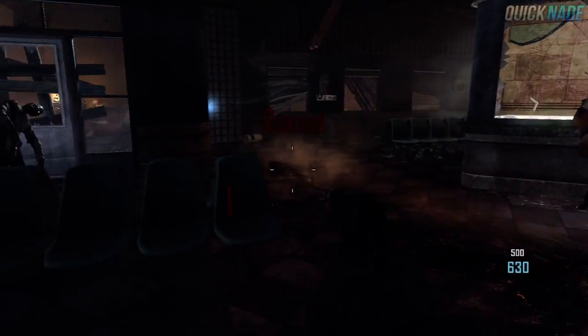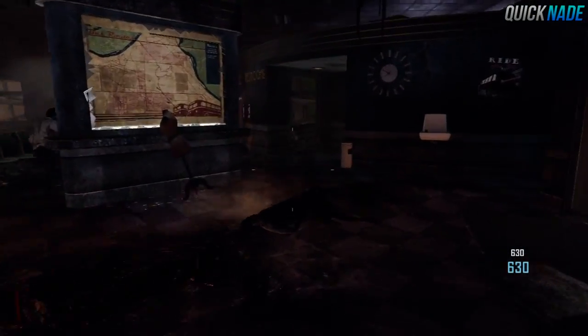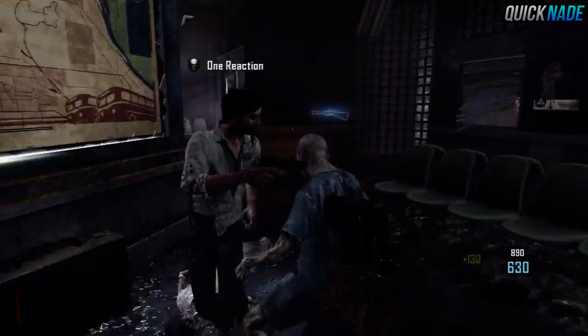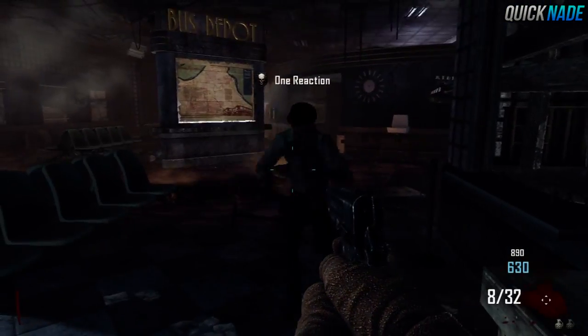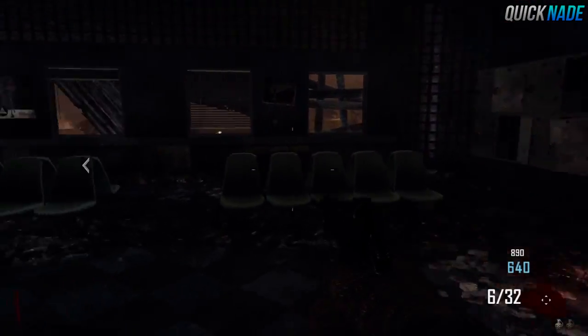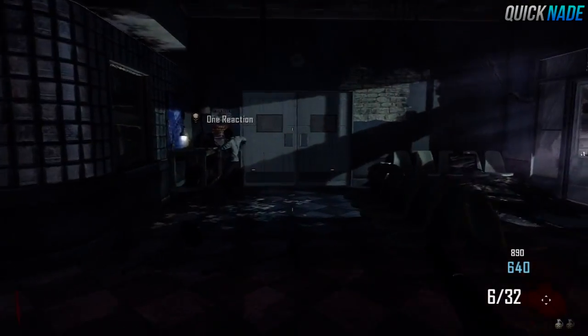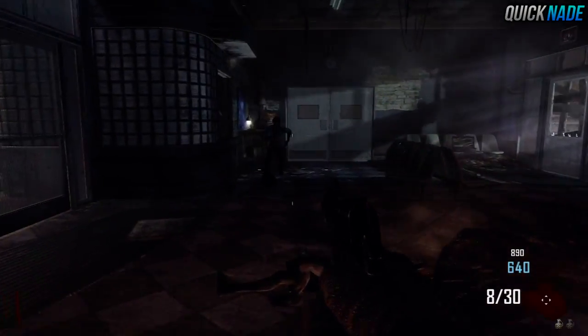How's it going guys, it is QuickNade and we're gonna be showing you a little Easter egg in Black Ops 2 Zombies. If you guys remember back in World at War and Black Ops 1, Nacht der Untoten is one of the most famous zombie maps, and it's actually in this game — we're gonna be showing you that.